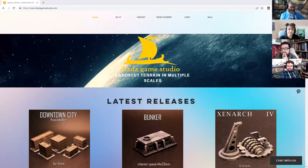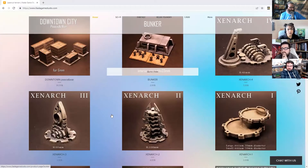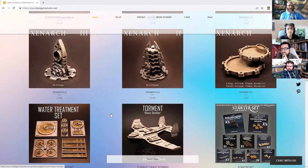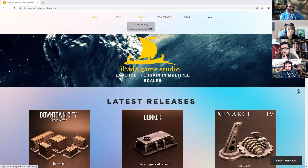It's time to dive straight into the show with the most important part - the indie of the week. This week we're getting down with Iliana Games - that's how we're going to pronounce it, that's it, you've been renamed. The Iliana Game Studio does laser-cut terrain in multiple scales. This is just the front page with some new exciting things on it, but they do a host of scales and genres - sci-fi, fantasy, Victoriana sci-fi.